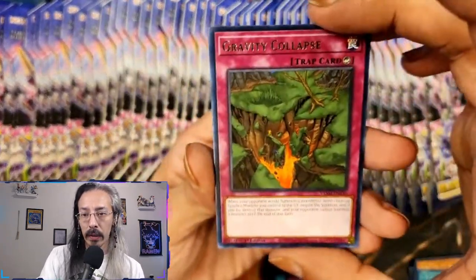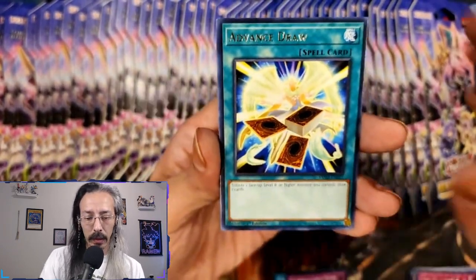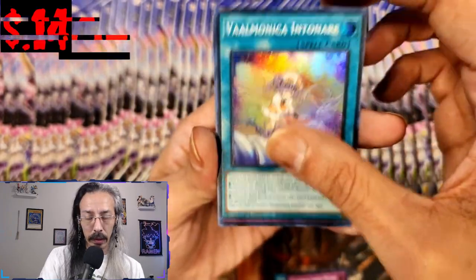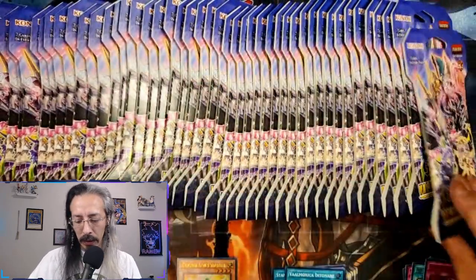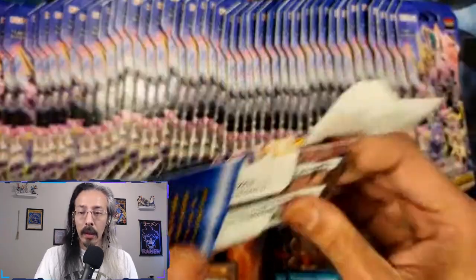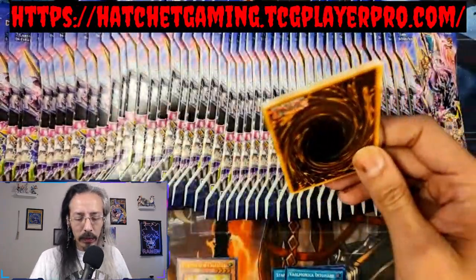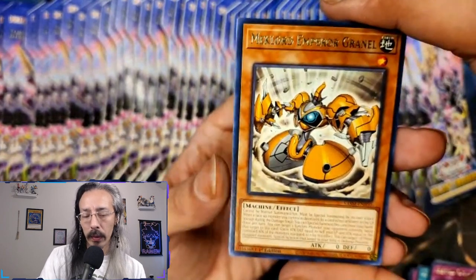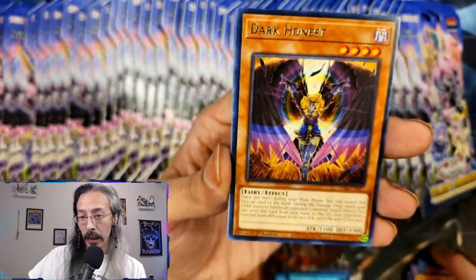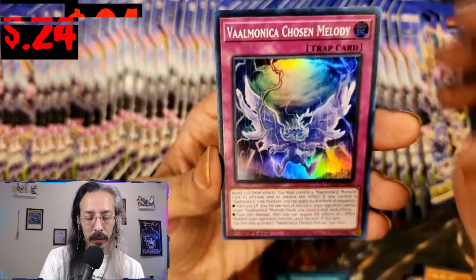I'll be very surprised if we don't find anything good out of all these packs today. Belmonica Intonare — hope you know how to say that. Remember guys, we have a TCG Player store. If you're looking for any of the cards that I pull that are over a dollar or more and don't wind up in my collection, they just go in the shop.